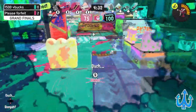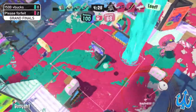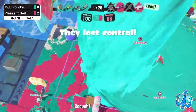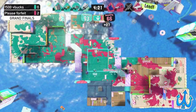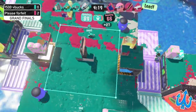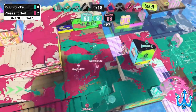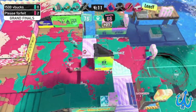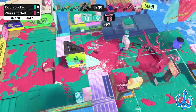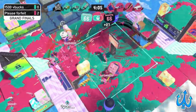1500 V Bucks are kind of being held out though — they do have some specials and they're going to use them right away. We see the Stamp — not the Stamper, I'm sorry — and just like that 1500 V Bucks actually got the recap. Very strong opening from Please Forfeit, but now the shoe is on the other foot and 1500 V Bucks finds their chance to push in. A wipe already, on the zone.